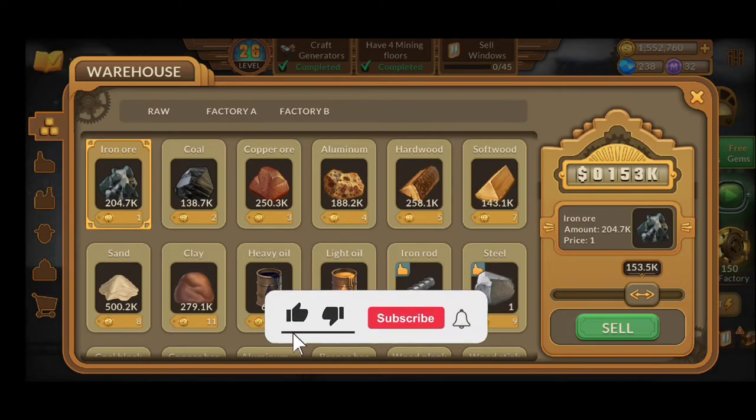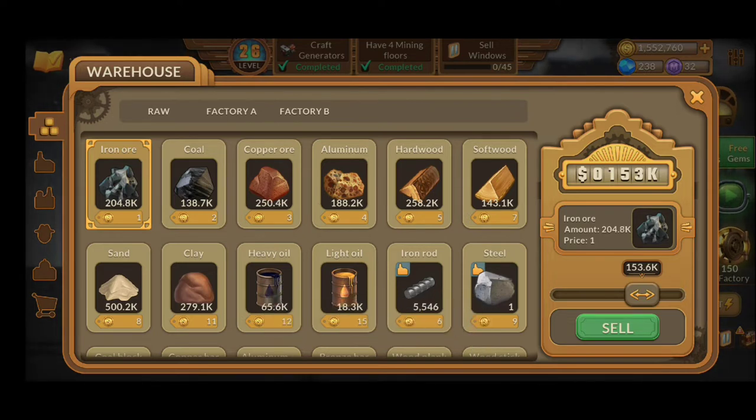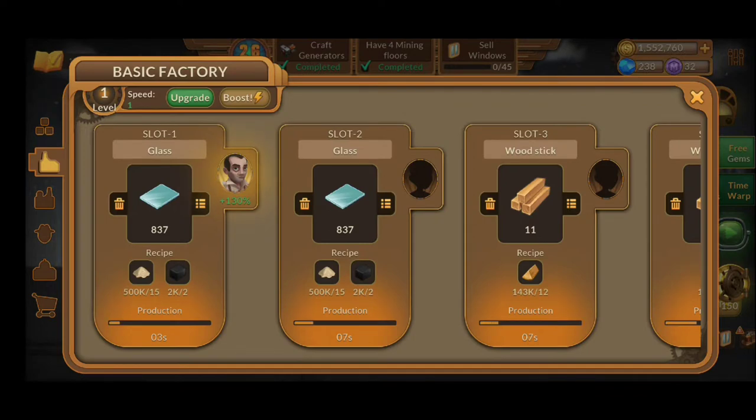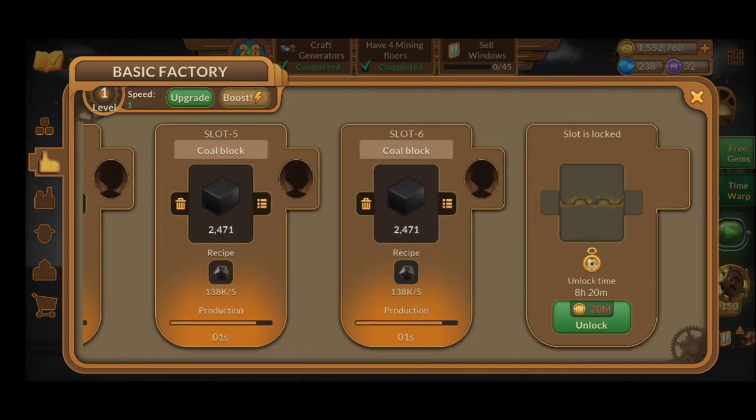In the warehouse, as you can see, you're going to be able to sell a lot of things and pile up quite a lot. The good part is that you won't have a maximum capacity cap. You're going to need to come here from time to time and sell something from your warehouse, because you're going to need to do some upgrades. You'll go into different factories, and to unlock the next slot you'll need a specific amount of gold coins.